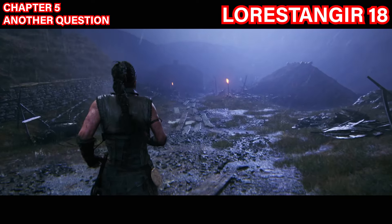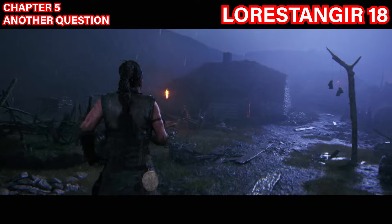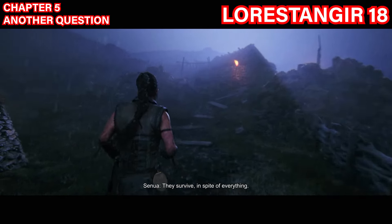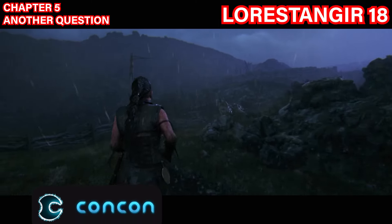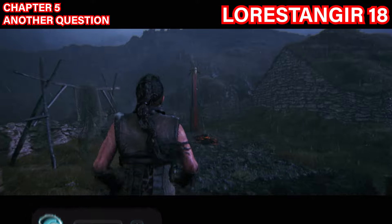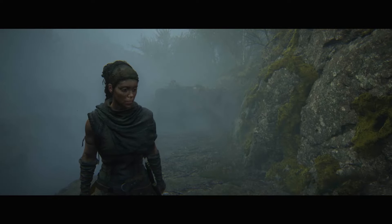The eighteenth and final Lorestangir is in chapter five at the checkpoint 'Another Question.' After passing the previous Lorestangir where you open the door, continue straight past the building and the shed. At the two-way split, take a left — not toward the fire lights — and go up the area in an almost curved S-shape. The Lorestangir will be right there. That's your final one — thanks for watching!